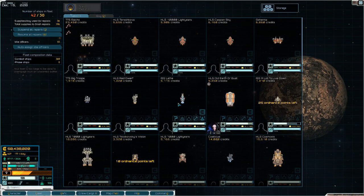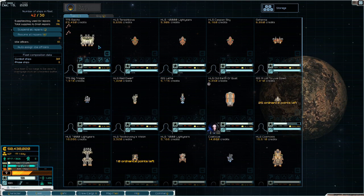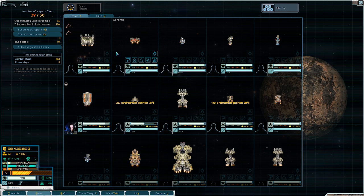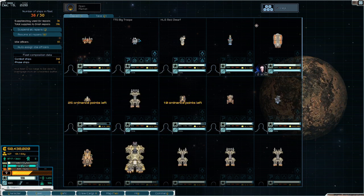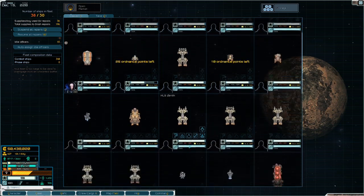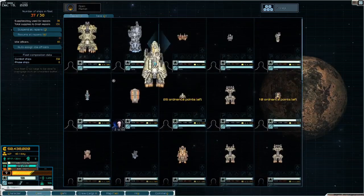So that would be an early game fleet — roughly nine to ten ships, most of them frigates. Transitioning to the mid game: you would probably no longer have the Drover or any Lashers. What you bring in is a new, bigger anchor — either the Aurora, the Champion, or a Heron.